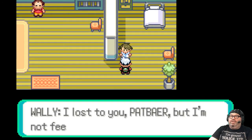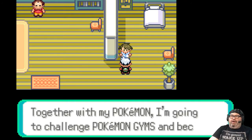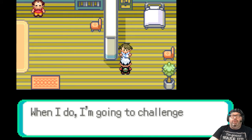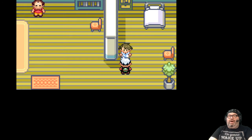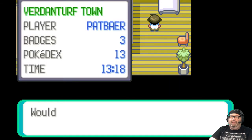Wally: 'I lost to you, Pat Bear. But I'm not feeling down anymore. I have a new purpose in life. Together with my Pokemon, I'm going to challenge Pokemon gyms and become a great trainer. Please watch me, Pat Bear — I'm going to be stronger than you.' But no, you're not. I'm destined to be the very best. Tough shit, Wally.